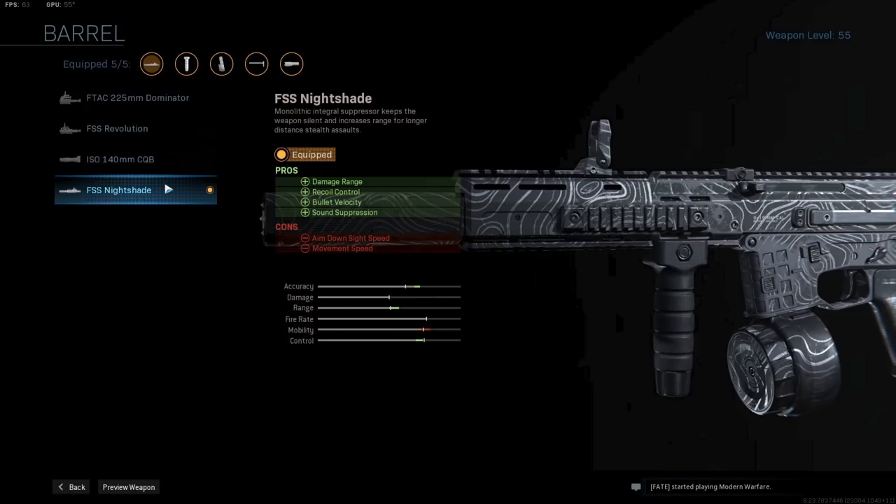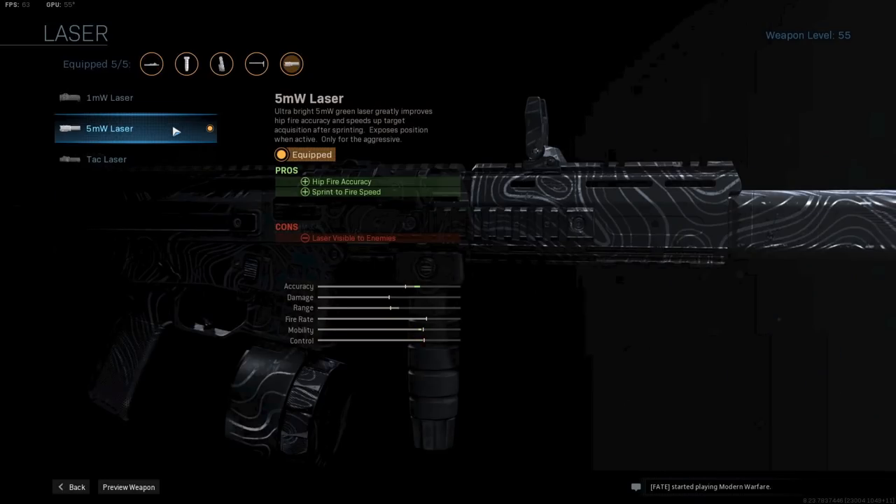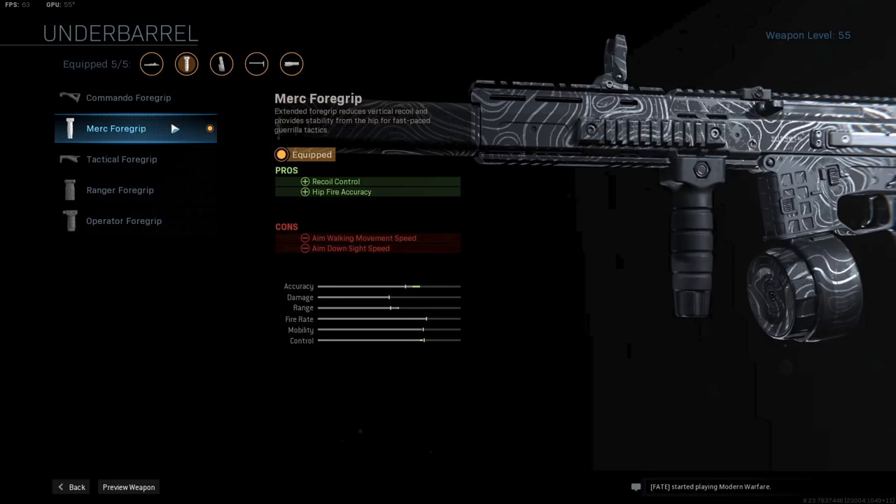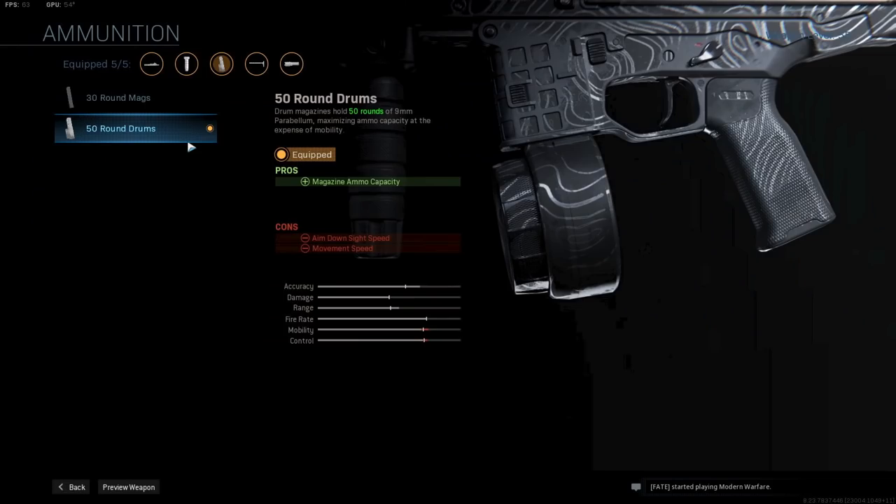Up next the 5mw laser for hip fire accuracy and faster sprint fire speed — a great attachment for any close range weapon. Next up the ISO collapsible for more movement speed and ADS speed, and after that we are using the Merc foregrip for more recoil control and hip fire accuracy. And last but not least the 50 round drum mags — you need quite some shots to down someone so having the extra bullets in Warzone is very important.